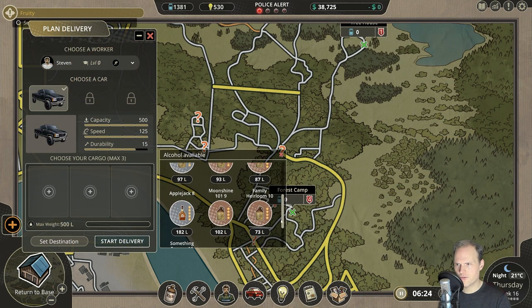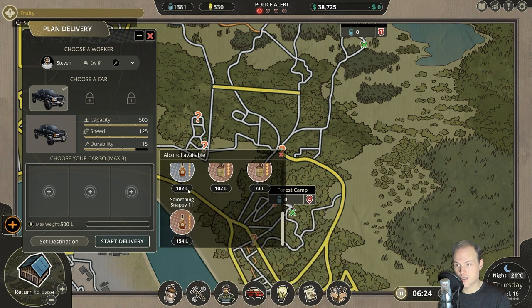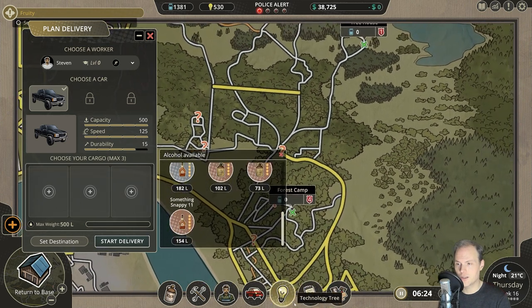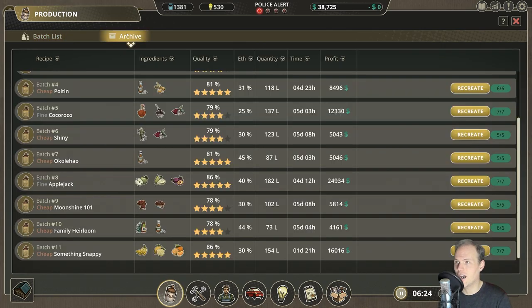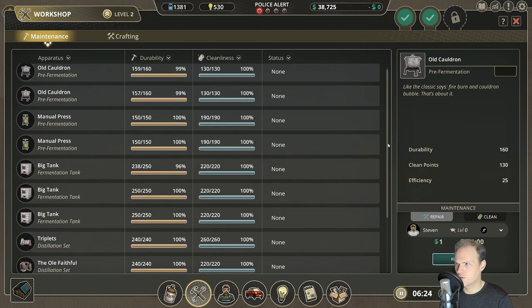We just finished those final batches. Here they have the correct icon, but they don't have that in the list of recipes — everything is moonshine there, which is not right. Let me just report that to the developer real quick. That was already reported, so it's all good — it's going to be fixed in the next patch. It's a pretty simple thing.